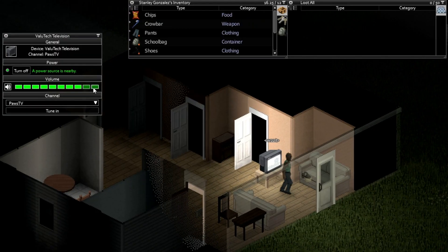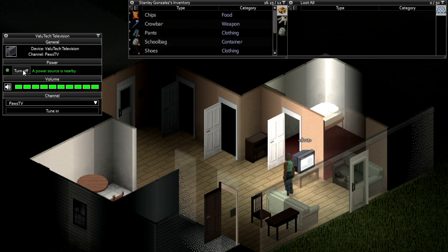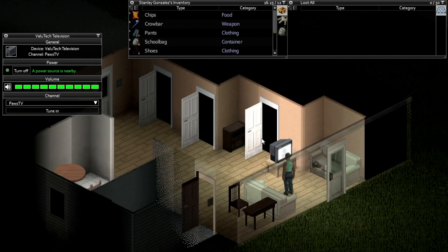Let's turn the volume up and change the channel. We've got a few different channels: Paws TV, Turbo, WBLN News, Triple N, and Life and Living TV. Power source is nearby — it's currently on, so if we turn it off it goes dark. There's even a bit of light cast off the front of it — that's pretty cool. Let's turn that back on. Nice glow.